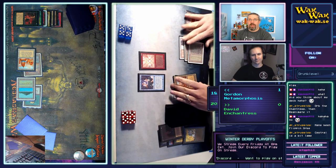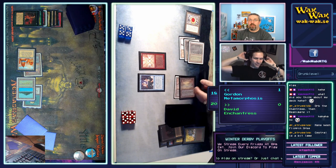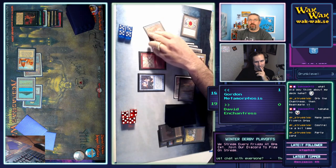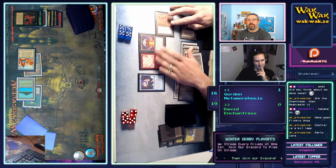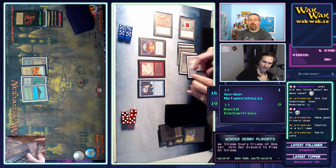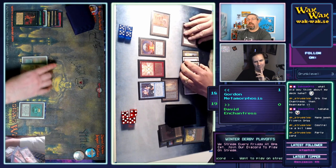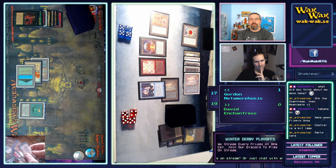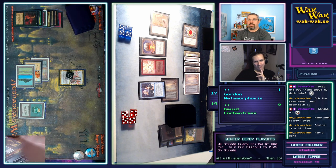Mana Flare! Mana Flare is a nice one — I didn't see that coming. It's an enchantment, so he gets to draw a card, and now he gets double mana. He only has to tap one land for the upkeep of the Dance of Many now, which frees stuff up. That's also why he played the Candelabra in an enchantment deck — it definitely makes sense now. Candelabra isn't terrible for mana fixing anyway if you have spells that cost double of a color.